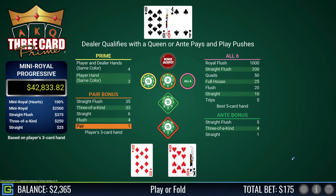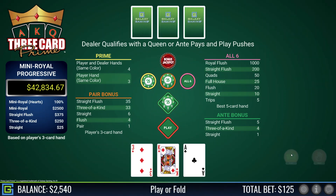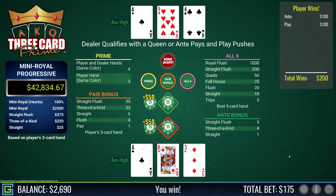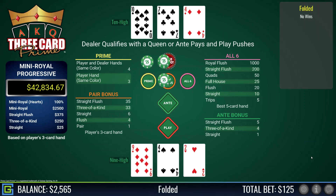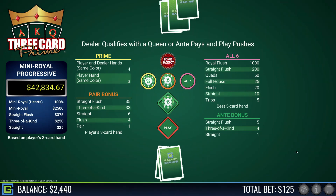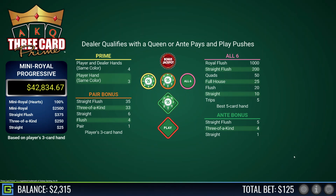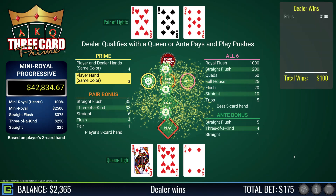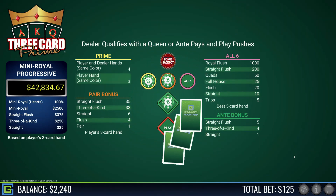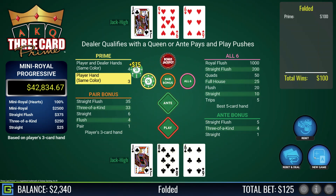Pair of tens and a king, lovely — beats the dealer's queen-ten. I'm playing $50 in each apart from the prime which is $25. Ace-king-three, definitely playable — beats the dealer's ace-nine. Nine-four-two, fold. Ace-three-two, rubbish fold — dealer has eight-seven-five, equally rubbish. Queen-ten-four — prime pays out, it's playable — dealer has a pair of eights with a nine kicker and beats me. Jack-eight-six, fold — jack-nine-six didn't qualify.